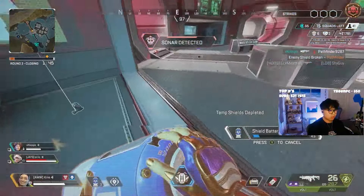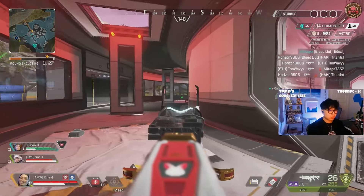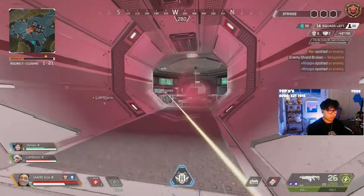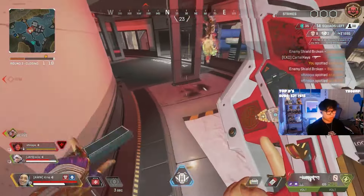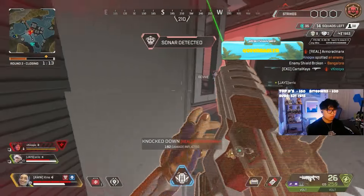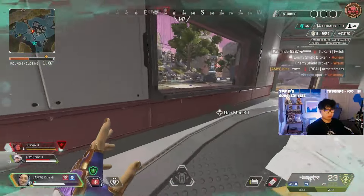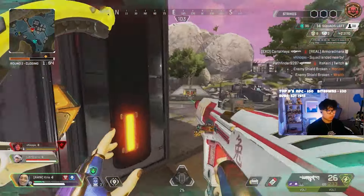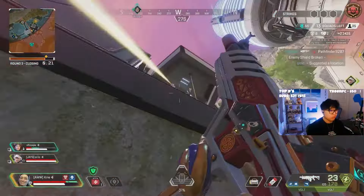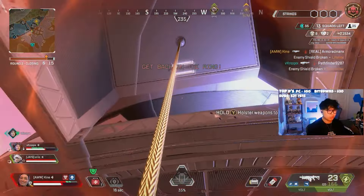Even though it seems simple, her tactical has a bit more depth than it appears. When she casts her tactical, the first nine seconds Conduit and the targeted ally will regenerate temporary shield if there are shields to regenerate. The targeted ally regenerates at a rate of about 15 shield per second until full or the duration ends, while Conduit will regenerate at about 7 to 8 shield per second. This changes to 10 or so if Conduit is the only one regenerating shields during that first nine second timeframe. After this period is up, the temporary shields given will stay for 30 seconds or until shot off. After that, any remaining shields will decay at double the rate they were regenerated at and fall off.